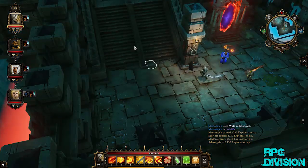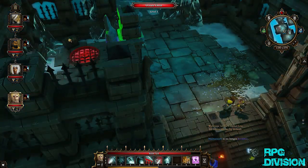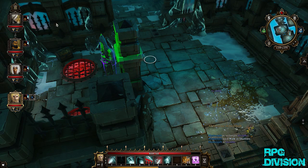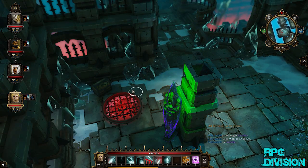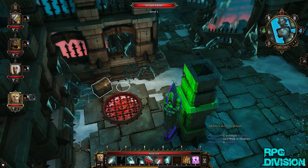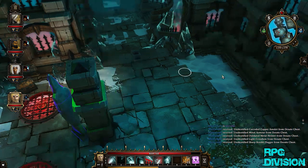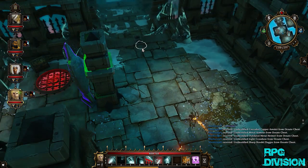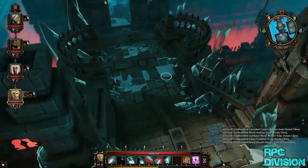Now I'll show you how to loot that chest. In order to loot this chest you do the same thing — go invisible. That potion might actually not wear off. So just do this, and there we go. We have a potion and a couple of loot from the chest.